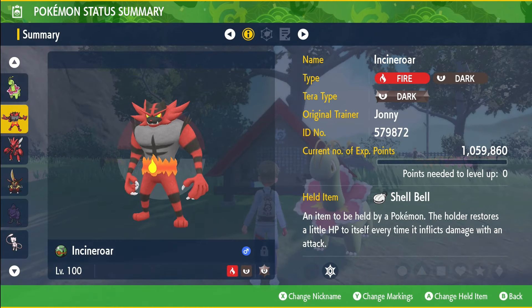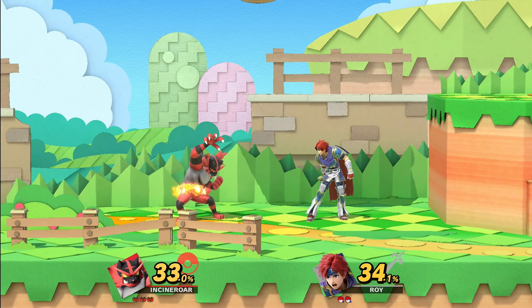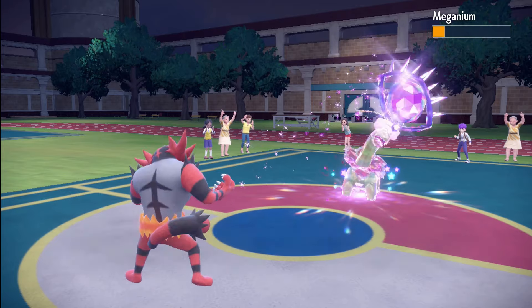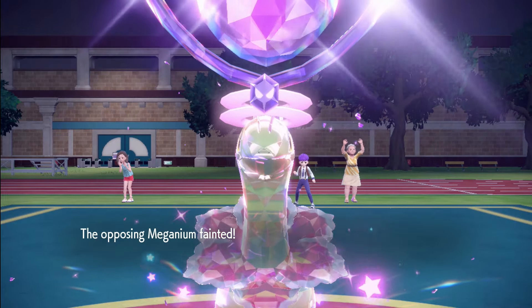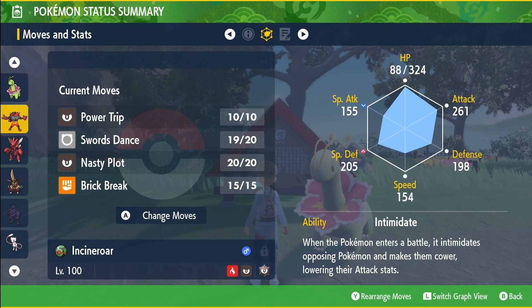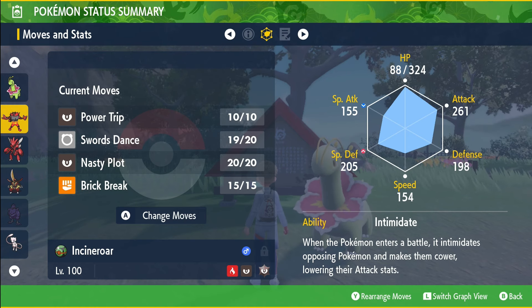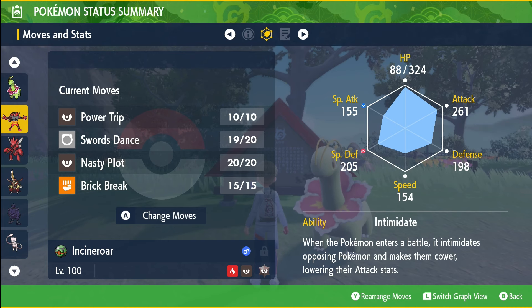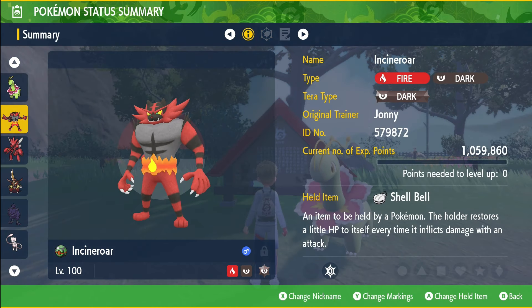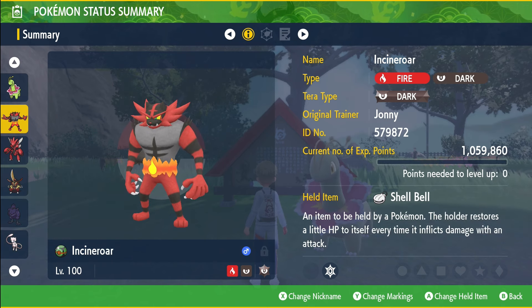Incineroar is ready to give Meganium the same treatment that Slowbro gave Cinderace. This Pokémon is capable of using the move Power Trip, which increases in power based on the user's stat boosts. With the right teammates providing buffs and debuffs against Meganium, victory can be achieved in a matter of seconds. Incineroar can boost its stats using Swords Dance and Nasty Plot, ensuring Power Trip deals devastating damage. Bulk Up is also always an option, and Brick Break can help break through Meganium's barriers like Light Screen and Reflect. As a Tera type, you can opt for Stellar or Dark.